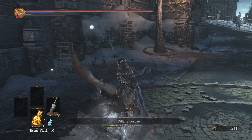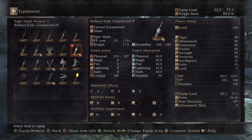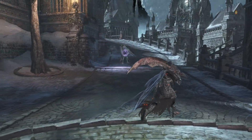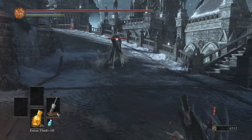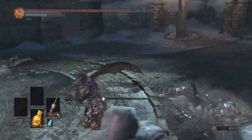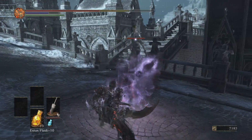Oh damn — I think I just got the Pontiff Knight Curved Sword with frost blade! I freaking love this thing, very cool weapon. In the first playthrough I was going to buy it from... oh my goodness, that just wrecks them. Gray Rat — oh that is such a good look.